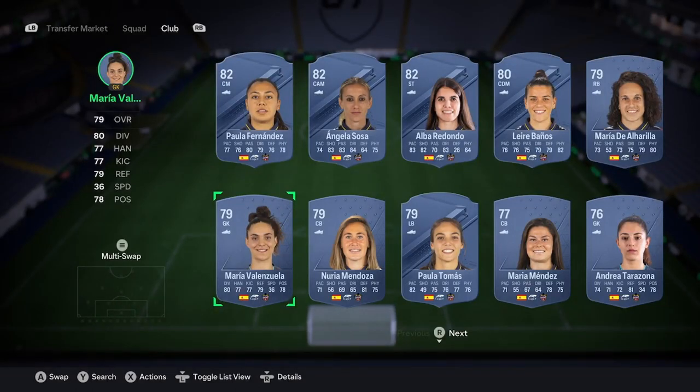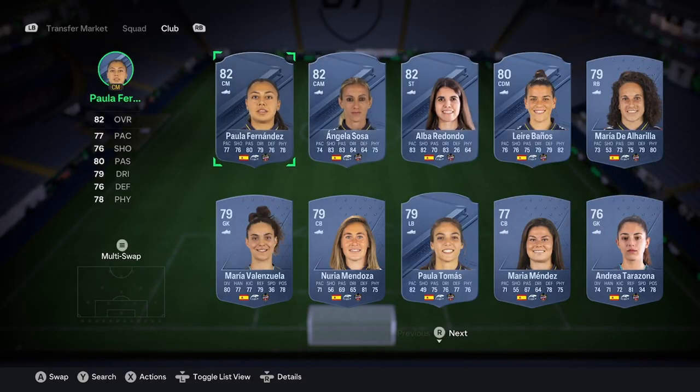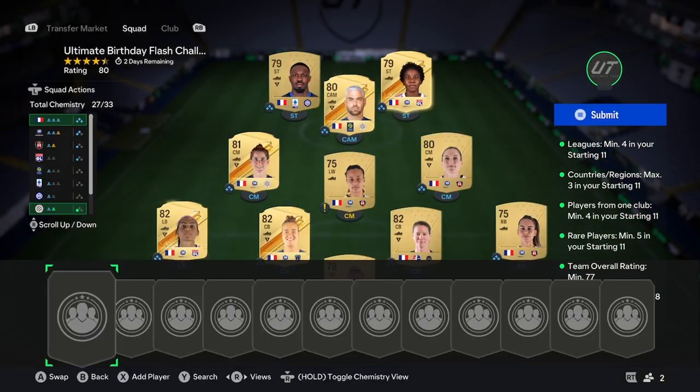Make sure you buy the rares first and make sure they all go in position, because that will ensure that you get chemistry. I would buy these four here because they get the most rating. But if one of them is stupidly priced, you shouldn't be paying more than about 800 coins for one. So I would move over to Paula Thomas, and if she was too expensive then I'd move on to the commons. That's the first bit.